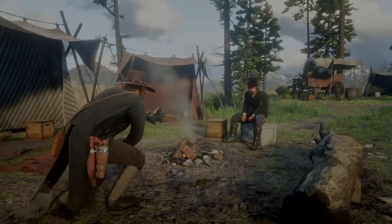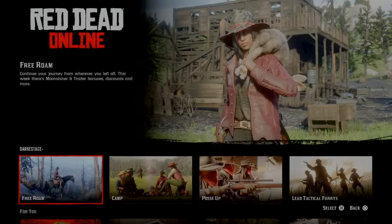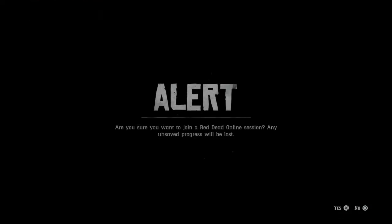Alright guys, after you load into story mode, you're just going to go back to your pause menu, then scroll down to online, and then click free roam, and then just press yes.